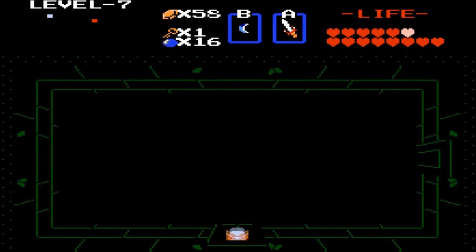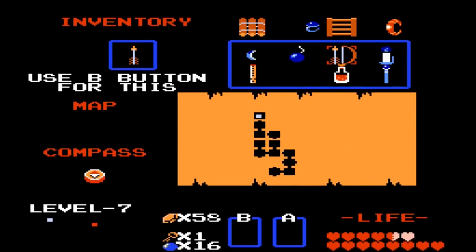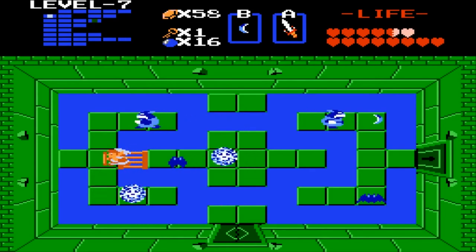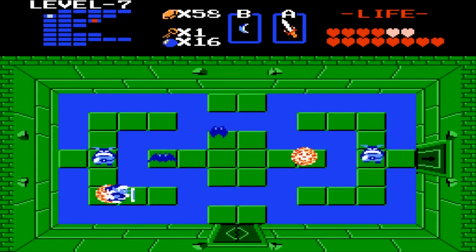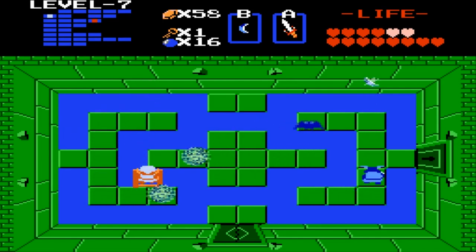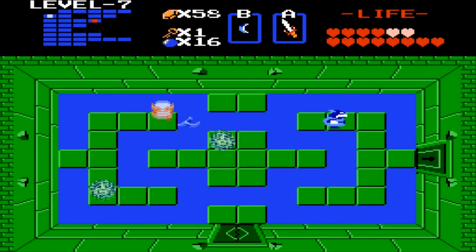I use my blue candle because I think this is the dark room — yeah. Dang, I get hit. I don't like it when I get hit. Let's grab the map though. No, I can't use my sword. These bubbles are like the most annoying enemy in my opinion right now.